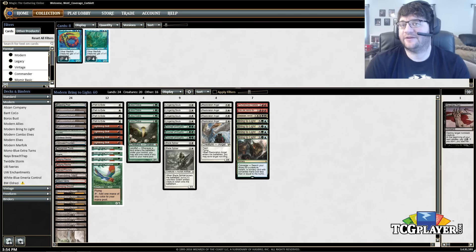Hey everyone, Corbin Hossler back here this week with another deck for our Mining Modern series. This is a Jacob van Lunen special — shout out to Jake for giving me this list. He got to brewing with Bring to Light in Modern and this has been the result.